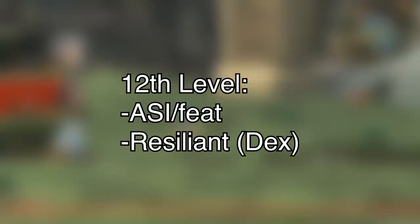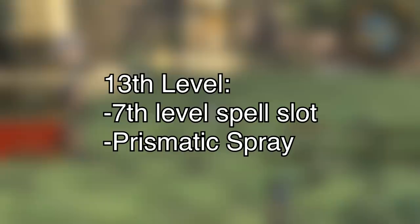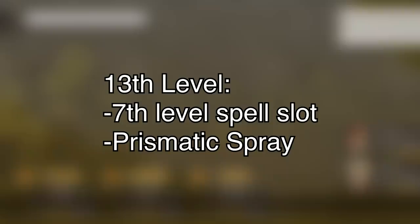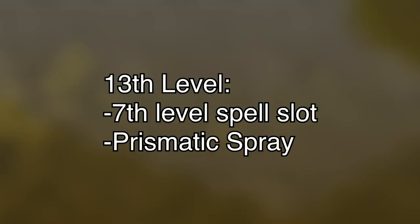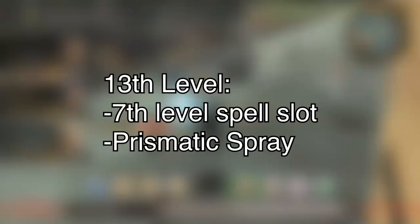Thirteenth level, you gain a seventh level spell slot. I took the spell Prismatic Spray, which again is not a one-to-one comparison to anything, but it is a cone-like Mind Blast, has a bunch of effects that can deal damage similar to the Elemental Arts, as well as the ability to possibly restrain foes — sort of similar to Shadow Stitch — as well as blind and possibly banish foes from this plane of existence. Getting blinded shuts down a lot of enemies, and getting banished shuts down even more, which makes it kind of Mind Blast-y in that it's good at completely shutting down certain types of enemies.